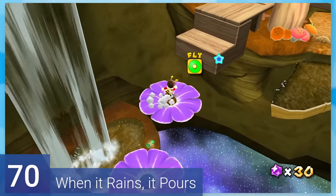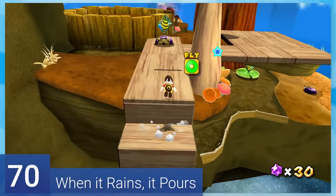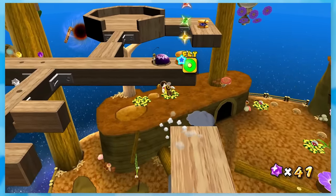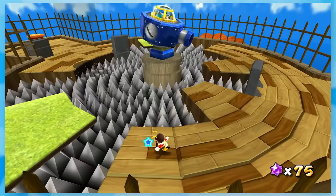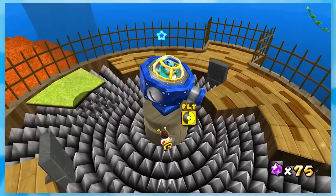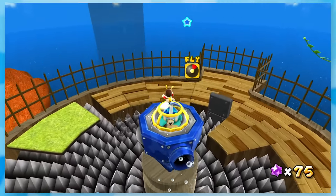70: When It Rains, It Pours. As Bee Mario, you'll fly off a bunch of rain clouds and flowers to get to the end. This is a lot of fun considering you can skip big chunks of the stage if you really want to. There's also a boss at the end which I think wants you to hit some switch to reach him, but you can easily fly and break the glass Dr. Eggman style.